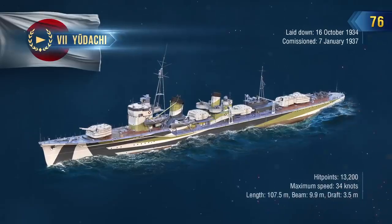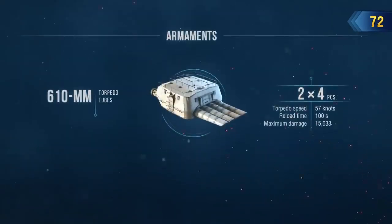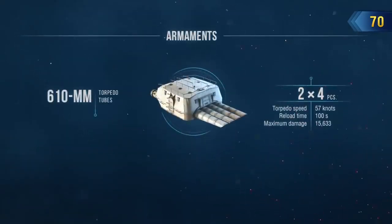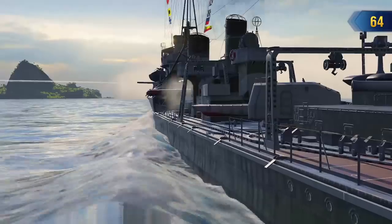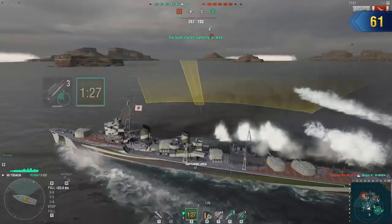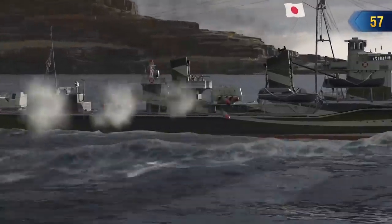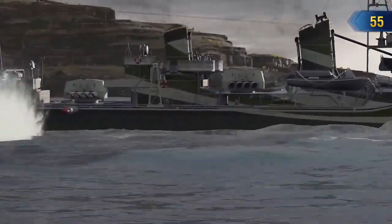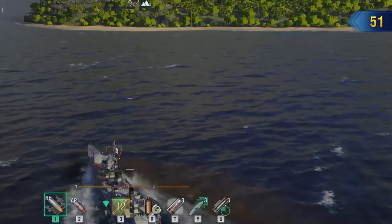On one hand, she's a typical torpedo destroyer. But on the other hand, two quadruple-tube launchers and torpedoes with a speed of 57 knots and a range of 15 kilometers — a truly impressive striking range at Tier VII. In addition to that, Udachi has the Torpedo Reload Booster consumable, meaning her enemies can feel the anxiety caused by 16 torpedoes launched in an 8-second period.